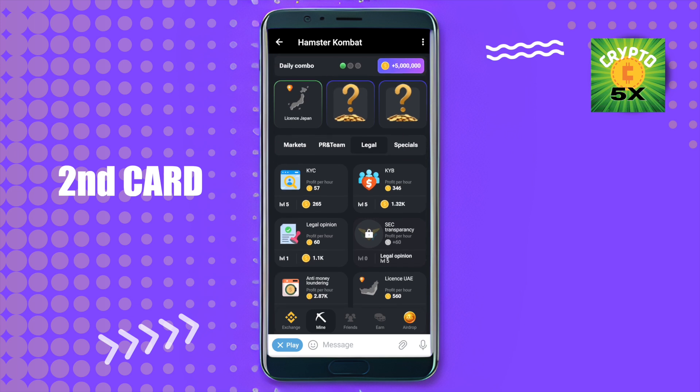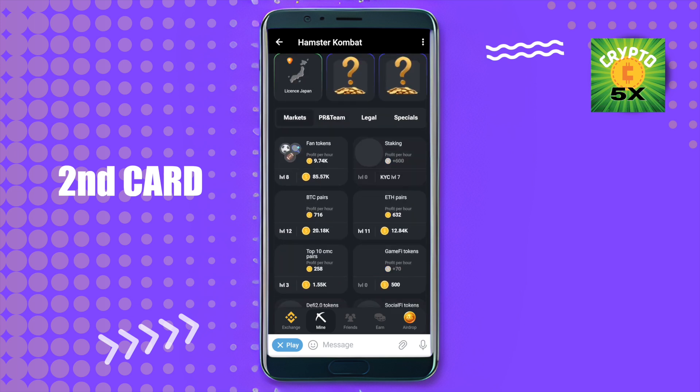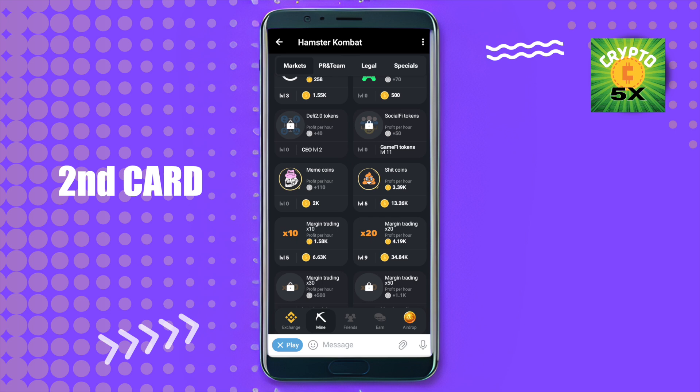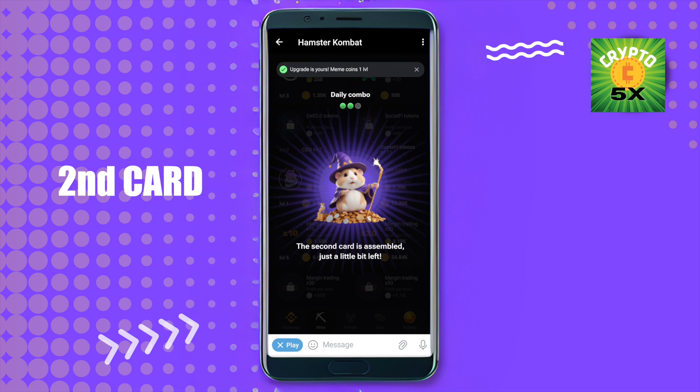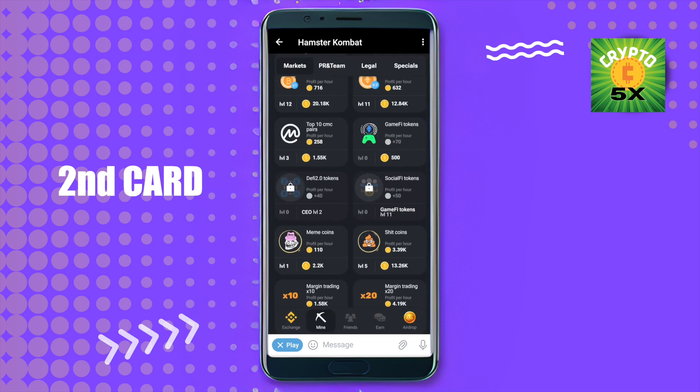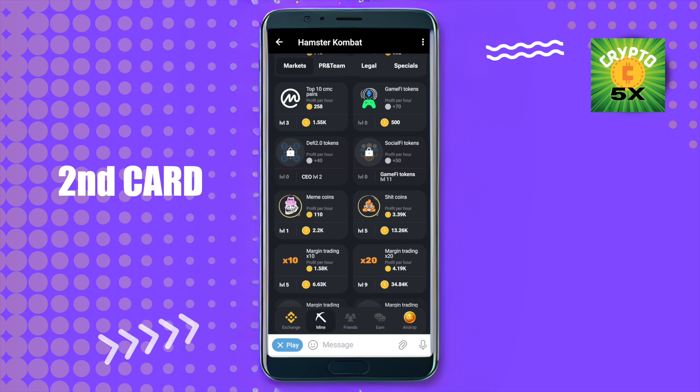For the second card, we need to go to Markets — not PR Team, but Markets. In Markets you will be able to find Meme Coins. Simply click on it, then click Go Ahead, and you will be able to unlock the second card.